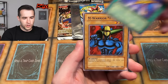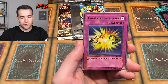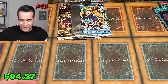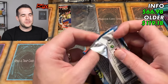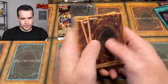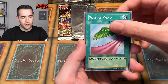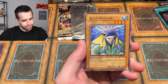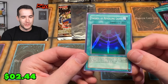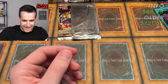From LOB: Sogen, Legendary Sword, M-Warrior No. 1, Masaki, Dark King of the Abyss, King Fog, and Dark Hole — not what we're looking for but pretty good. From another LOB pack: Beaver Warrior, Silver Fang — another Silver Fang — Vial Germs, Petite Angel, Follow In, Tatsumi Giants, The 13th Grave, Aquamador, and then Dark Magician! But then Swords of Revealing Light — I hate this card so much from our GOAT format duels. Swords back then was insane.